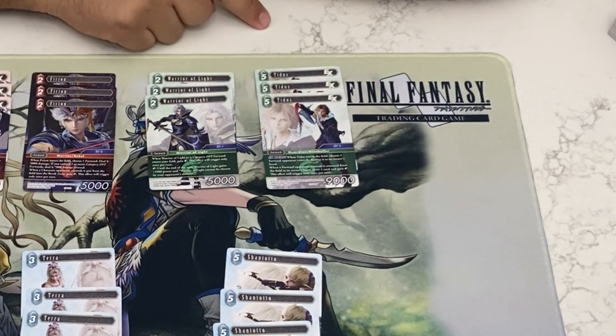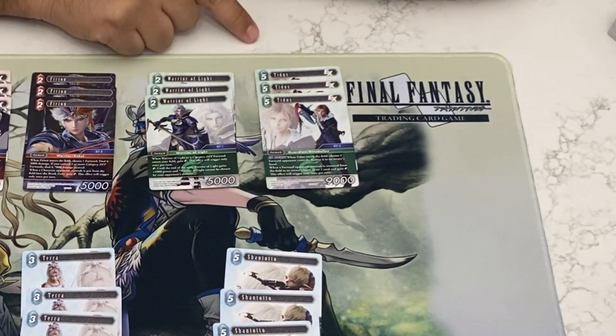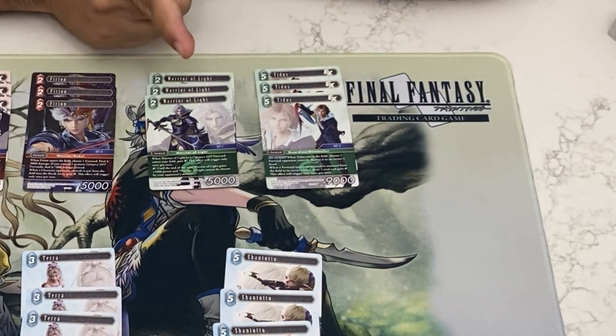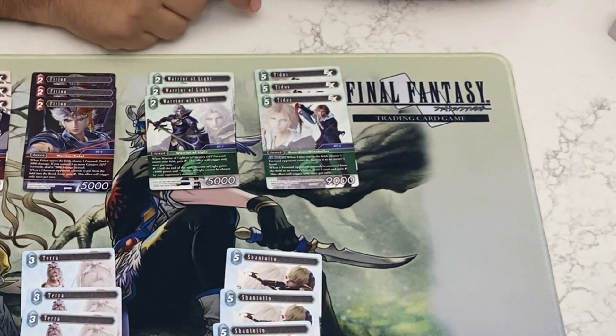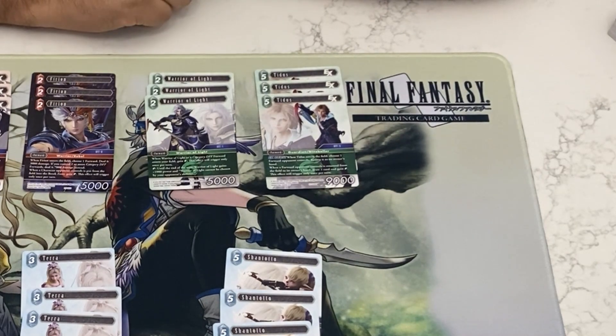Next, the win card is Tidus at 5k with an EX burst. When it comes into play, you can choose a forward your opponent controls and bounce it back to their hand. Whenever a forward is bounced back to your opponent's hand, you draw a card and gain a crystal — this is also a once-per-turn effect.